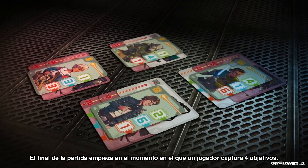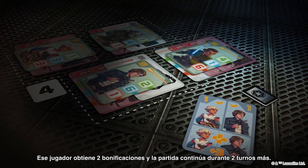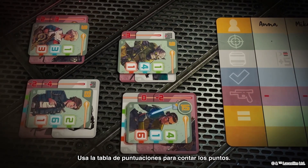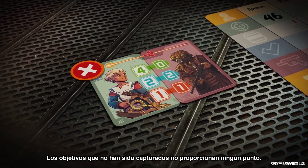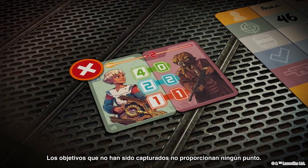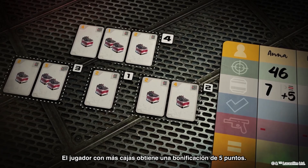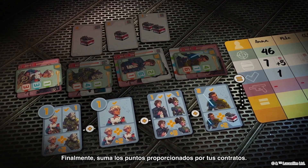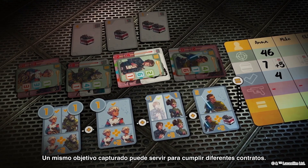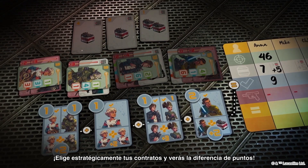The end of the game is triggered as soon as a player captures four targets. They earn two bonuses, and the game goes on for two more turns. Use the score pad to count your points. First, add up points from your captured targets — targets that haven't been captured earn no points. Then, add up points from your activated crate cards. The player with the most crates earns a five-point bonus. Finally, add up points awarded by your contracts. One captured target can count towards multiple contracts. Choose your contracts strategically, and watch your points add up.